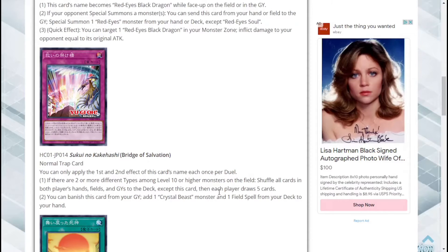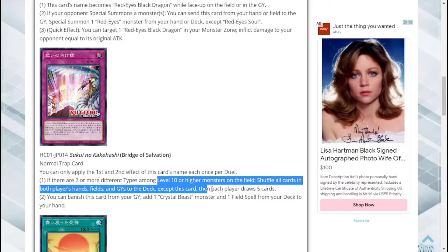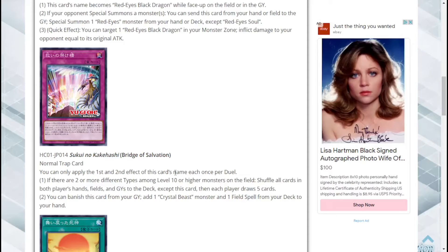Next up we have a normal trap card called Bridge of Salvation. You can apply the first and second effect of this card's name each once per duel. The first effect: if there are two or more different types among Level 10 or higher monsters on the field, shuffle all cards in both players' hands, fields, and graveyards into the deck except this card, and each player draws five cards. This is generic — just any Level 10 — so I could use it in my Sacred Beast deck. It just resets everything on the field.